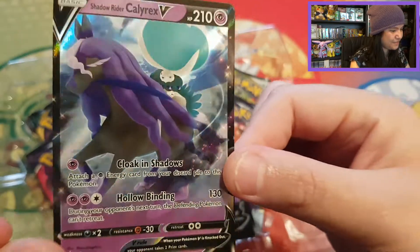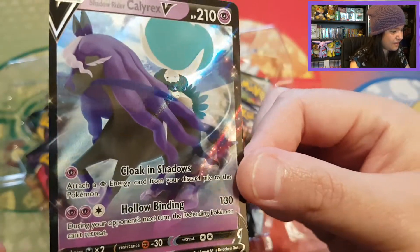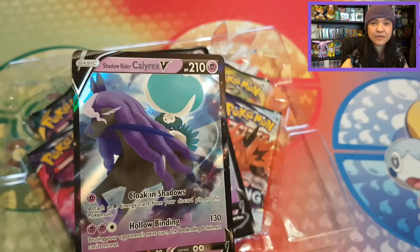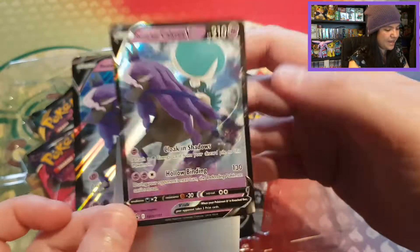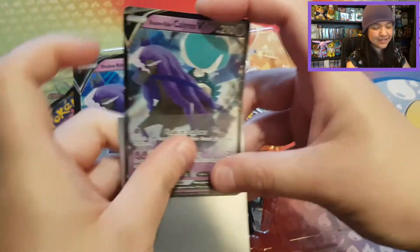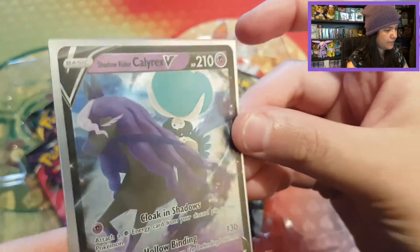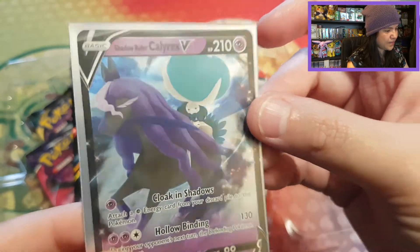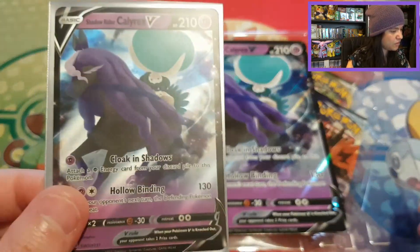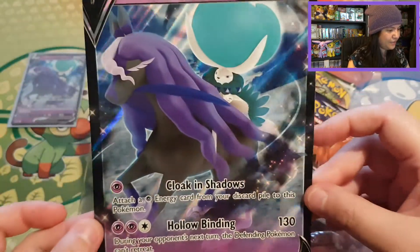Let us check this beautiful promo card — it looks awesome, it's really pretty. I will sleeve this beauty up in a Shadow Rider Calyrex sleeve from the Elite Trainer box. Looks a little different now without that glare, but it's still a very pretty card. It focuses more on the card itself.